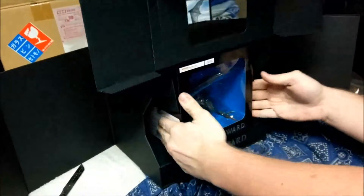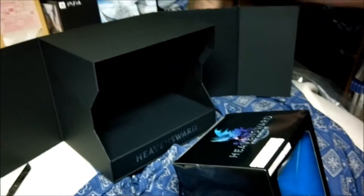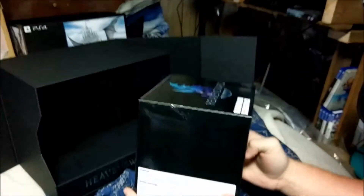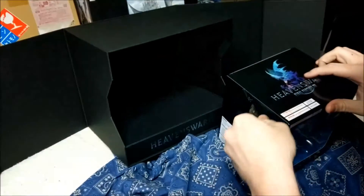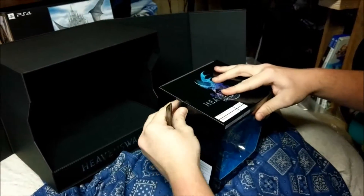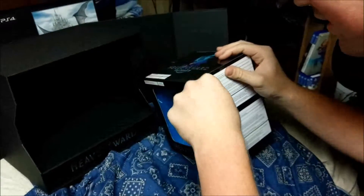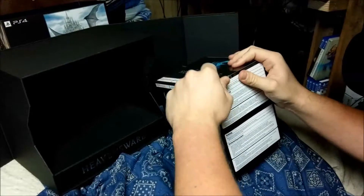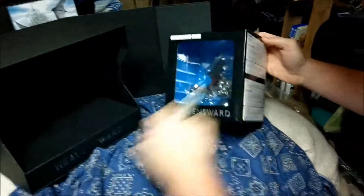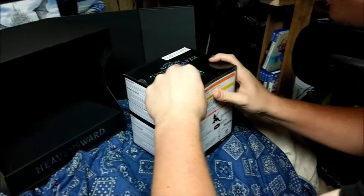I'm going to go with another collector's edition figure. I'll just throw that away — it's ripped. This is the dragon that you get in-game as a mount and stuff. I'm going to get the buster sword again. That kid probably just could have taken it off its regular tape. Oh! There's another piece! The buster sword really needs to be sharpened.